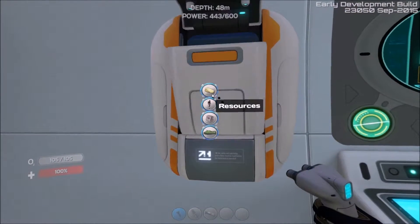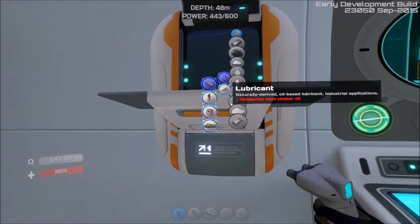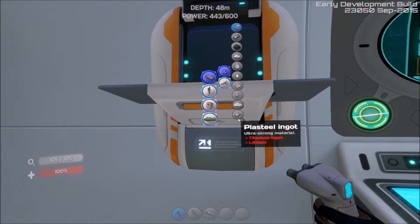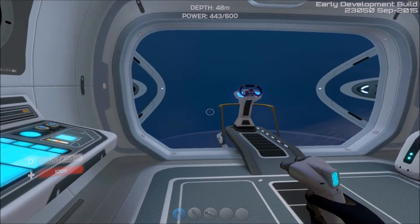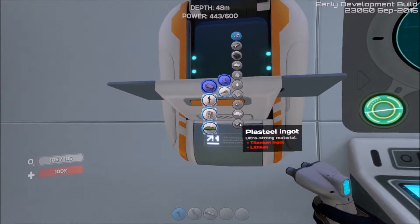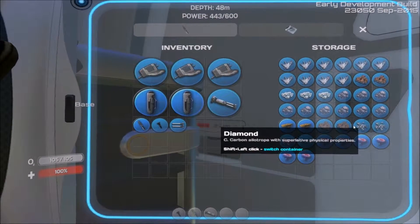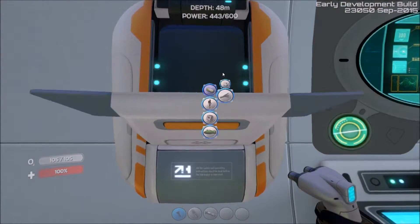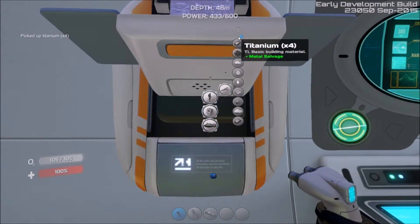It might be here — I was looking for the terraformer. Plasteel ingot. Titanium ingot and lithium — that's what you need. I think I'm sinking. To make plasteel, you need titanium and lithium. The thing is, we don't have that lithium, so that's what I'm trying to find. We don't have it. So let's just convert this stuff into the ore — gorgeous ore.